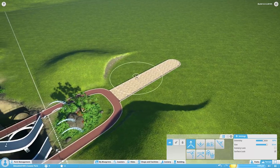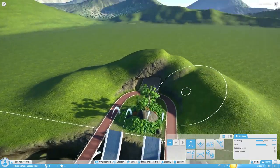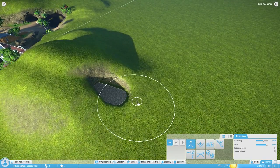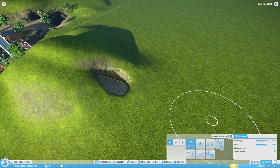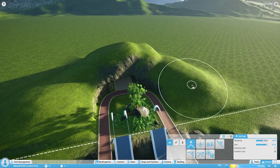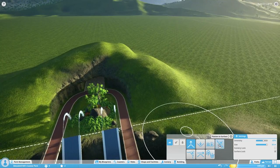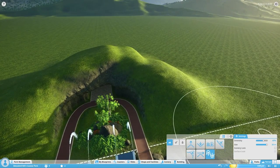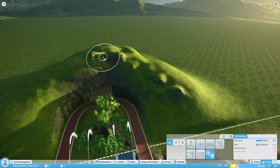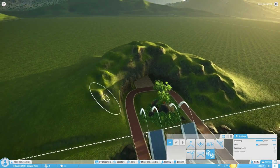This is a really nice feature - if we bring the terrain up, look at what happens: it automatically forms like a tunnel. Instant, easy tunnel! Let's bring this up for quite a ways so it goes through the tunnel. Then I want to roughen this surface - I don't want it to look too perfect. Let's bring the brush size down a little more and start to roughen it up to make it look more like a mountain.